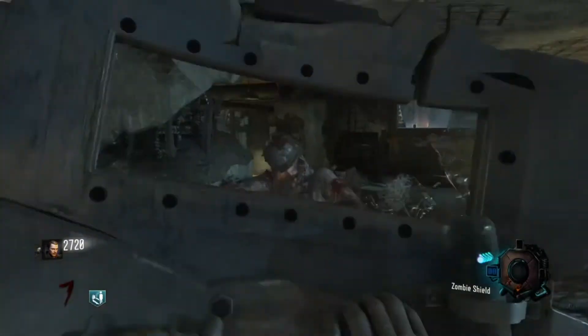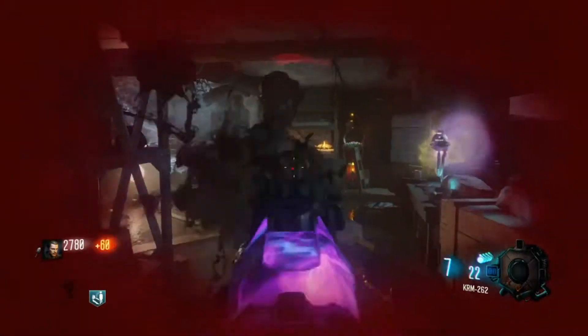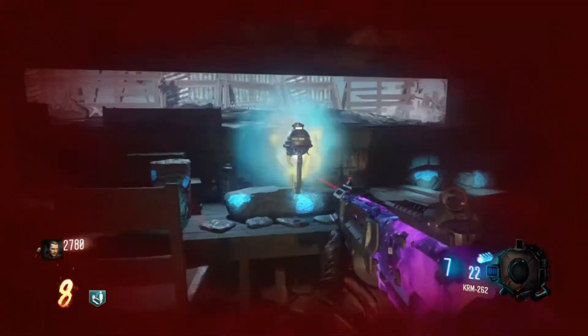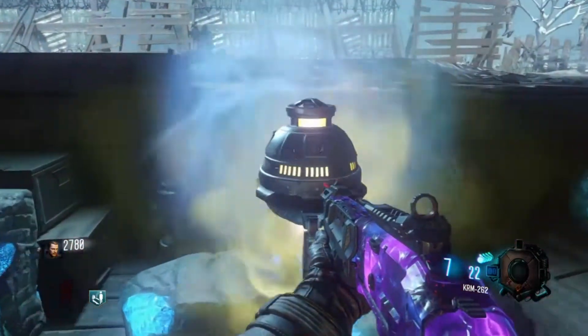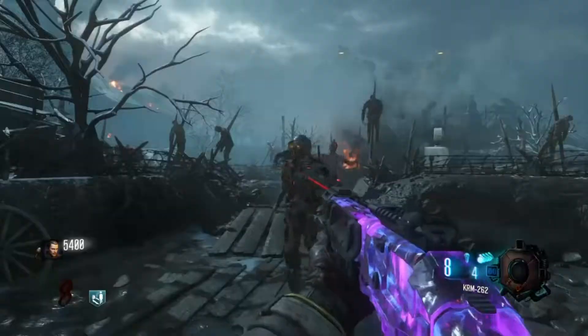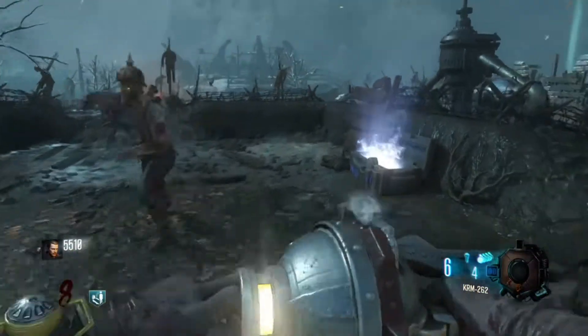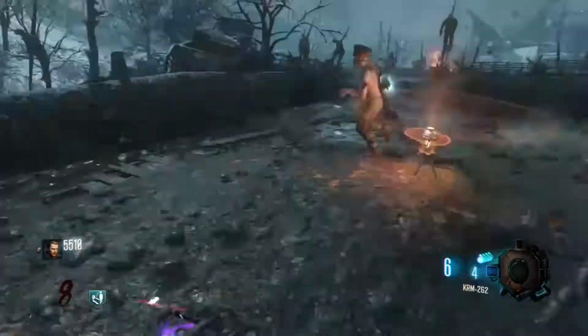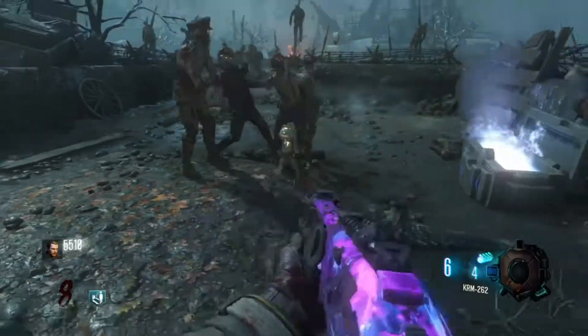Alright, so this is going to be my 20th one. As you can see, there's the monkey bomb. I almost died right here, but there it is. So you want to pick the monkey bomb up. Here's some gameplay of it — it works exactly like a monkey bomb: they'll pile around it and it'll kill them.